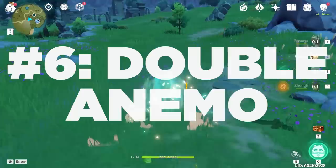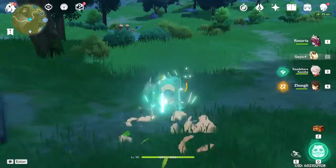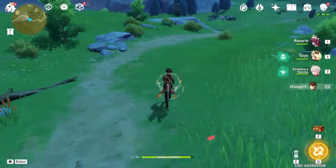Number 6: Double Anemo. This one is obvious, but it's so important that I wanted to highlight it. Double Anemo provides you with Anemo Resonance, which gives you 10% movement speed and lowers your stamina consumption by 15%. This saves you a ton of time in the long run as it not only makes you faster, but also makes you spend less stamina, thus allowing you to move faster for longer.